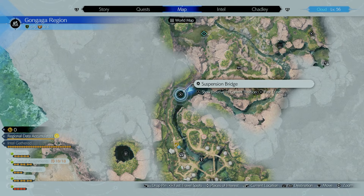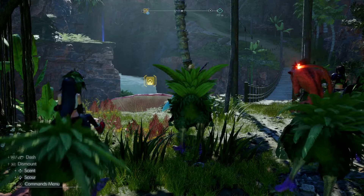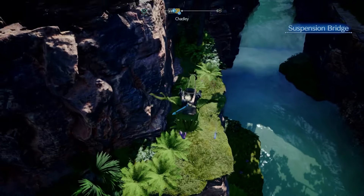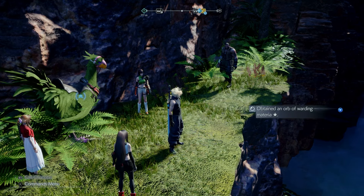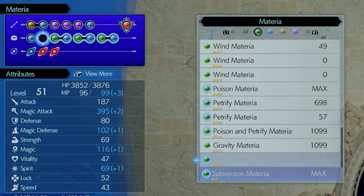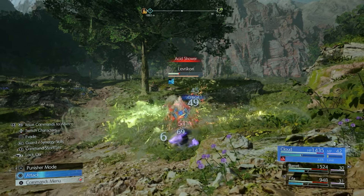When you get the Chocobo, head outside Gongaga Village to this spot on the map near the bridge crossing into town — look to the corner and you'll see a mushroom plus a materia glowing in the distance. Jump on the mushroom, land, and you'll find the Warding Materia. If you link it to any materia associated with a detrimental status, it grants resistance to that status so you don't have to deal with those effects during battle.